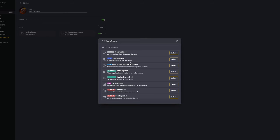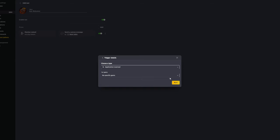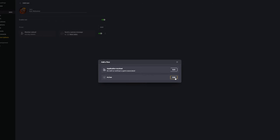Go to trigger, click add, and then select 'applicant received.' Click select. Choose no specific game, which means any application is going to notify you.